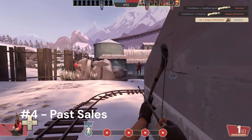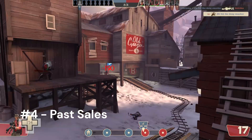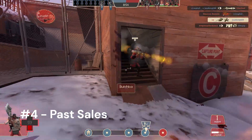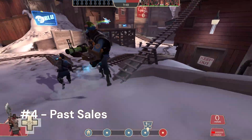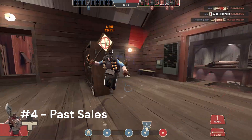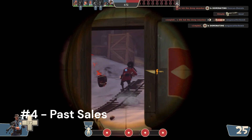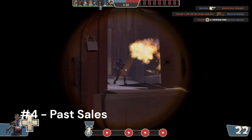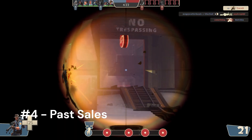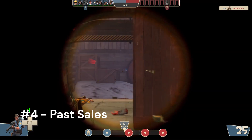Number 4: Look at past sales. A critical aspect of smart unusual trading is doing your homework on an item's sale history. Check out the price suggestions for the hat on Backpack.tf, paying close attention to recent sales data, as this gives you a solid indication of what buyers are willing to pay. Also utilise the gladiator.tf time machine — linked in the description — which allows you to see if someone has previously tried selling the same item for less than your desired price, helping you spot trends and adjust your expectations.